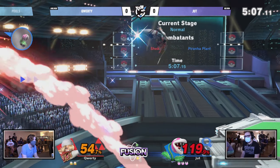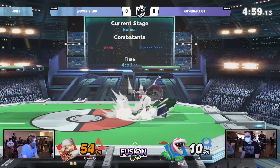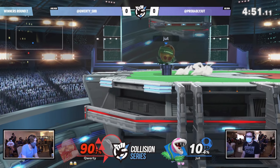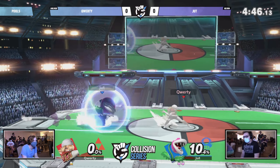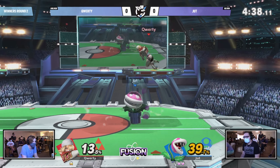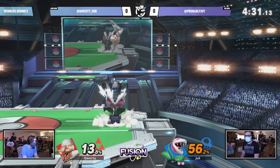Sheik is really good at playing the waiting game — she's one of those characters that has really good frame data and is able to throw out any attack without fearing it being unsafe. Piranha Plant, however, the way Jut's been playing — the SD is an unfortunate stock right there from Qwerty — is going to have to shake it off. The problem with Sheik is she's really good at racking up damage, but Piranha Plant is a heavy so we're going to be seeing this character live for a good while.